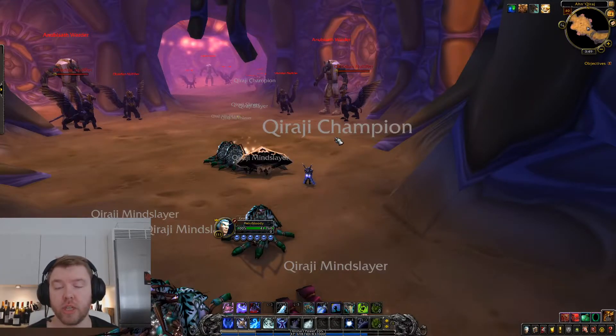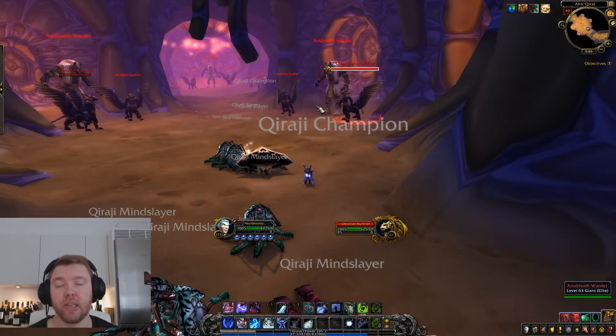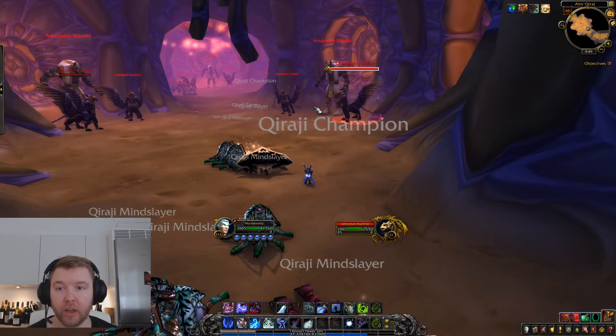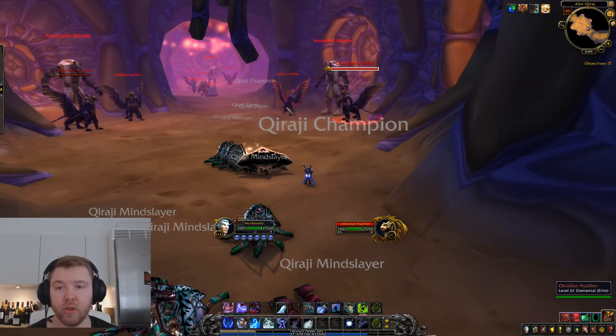Hi and welcome to the last ad guide in this AK-40 series. This will be the Warder and Nullifier packs, which are the last type of pack that you face heading towards Uru and C'thun in AK-40. There are also some champion packs later on, but this is the last new type of pack.